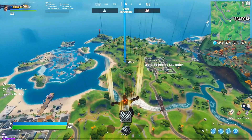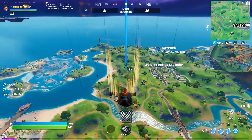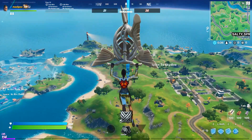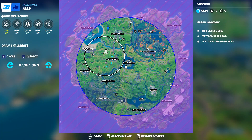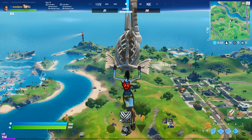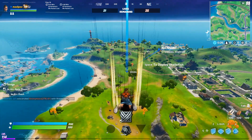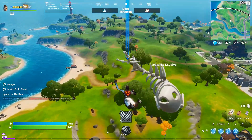I jumped out from the battle bus and opened my glider, waiting to see where the Black Panther's Kinetic Shockwave is. It shows as a small Black Panther icon on the minimap.